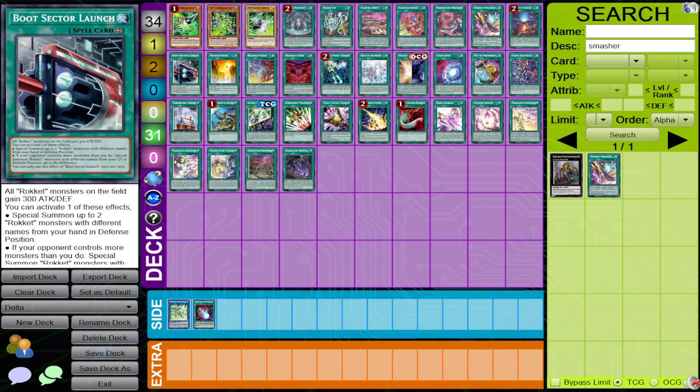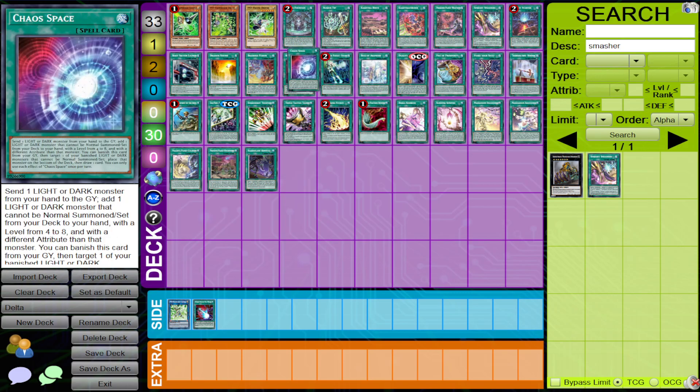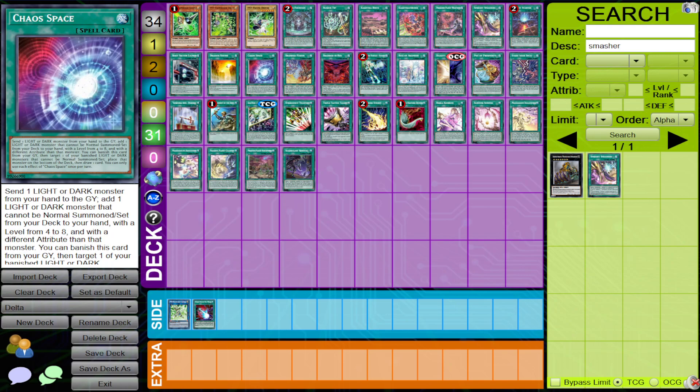Dragon Link always plays with Ravine and Boot Sector — those are two cards you will always see in that deck. Another card you sometimes see is Chaos Space, and Delta is strong against Chaos Space because they're losing another card, so they're losing advantage.